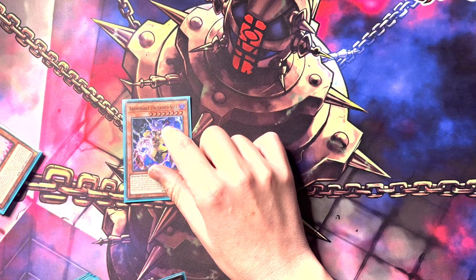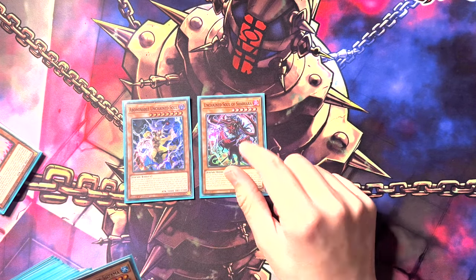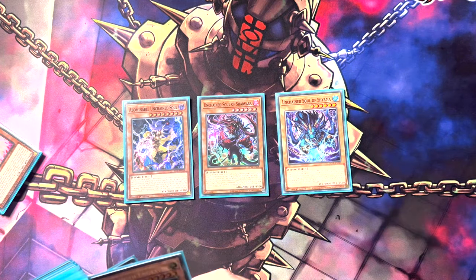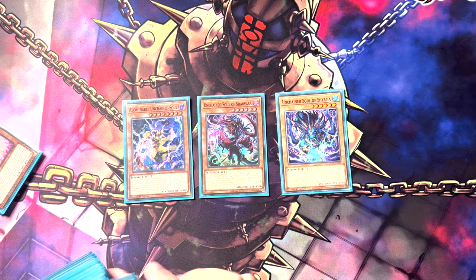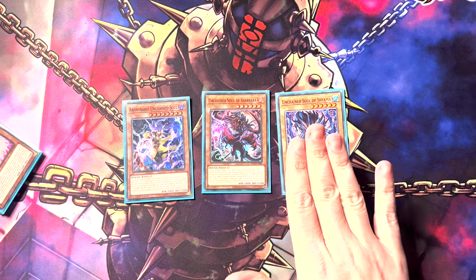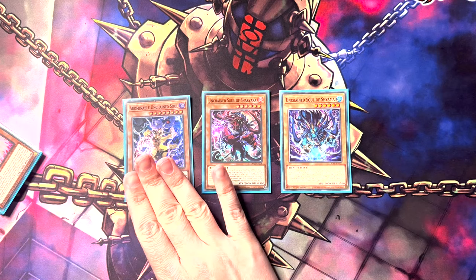Then we move on to the one-offs for Unchained. We've got the one-off Abominable Unchained Soul, the Unchained Soul of Shavara, and the Unchained Soul of Shyama. You only run them at one — you only ever want to see them at certain times. Drawing Abominable Soul is great, drawing Shavara is terrible, and drawing Shyama is sometimes okay but more often than not terrible.